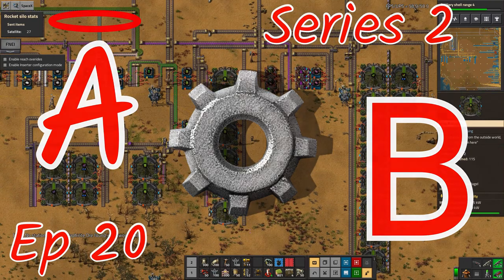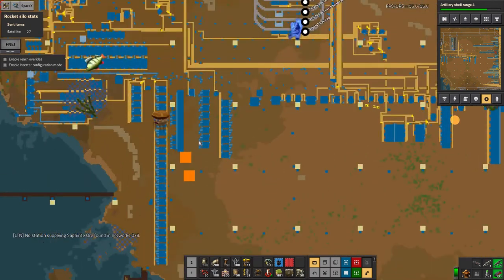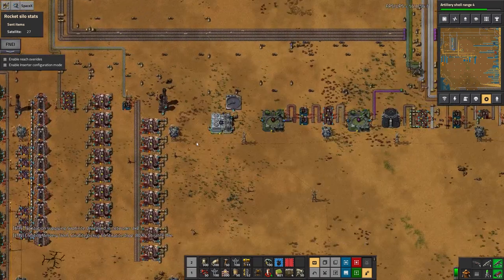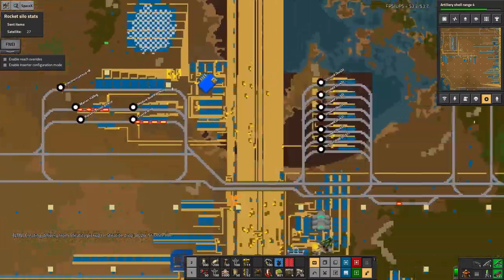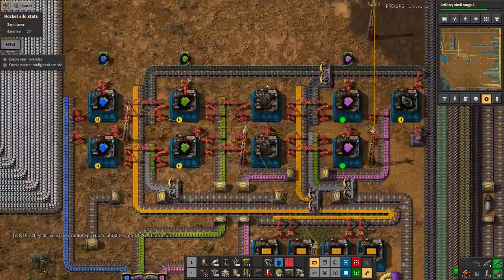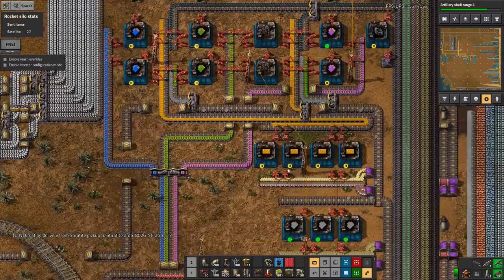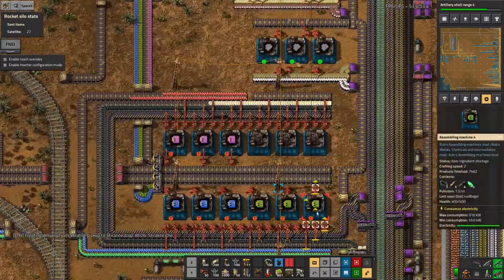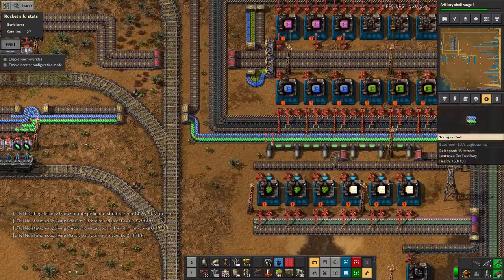Hello everyone and welcome back to Lawrence Place Factorio Angel Bob's. Today I've been working on the next stage of the module production. In a much earlier episode we got up to module level 2, because that was fairly straightforward — it basically needed stuff I already had and a little bit of fairly simple combining of things, along with these crystals that I needed anyway for the research packs.